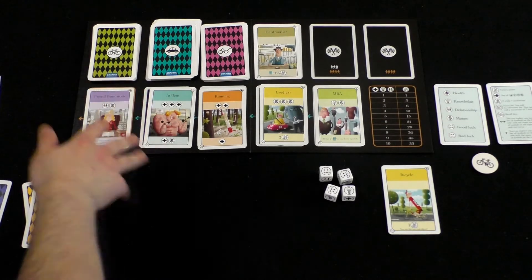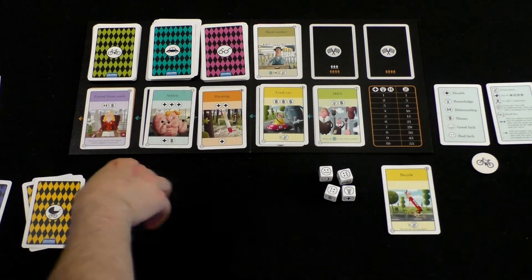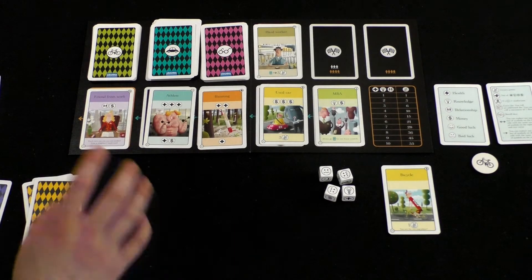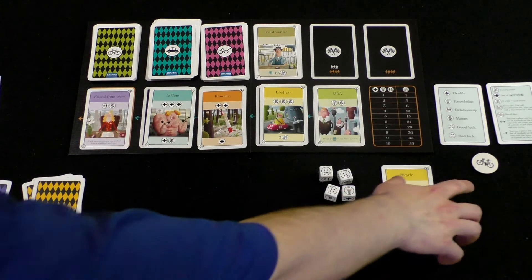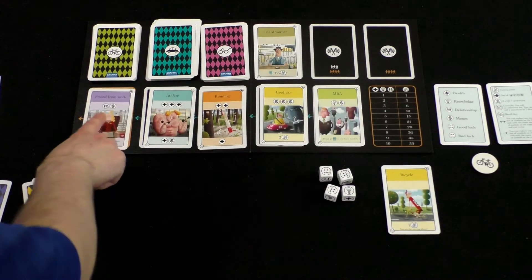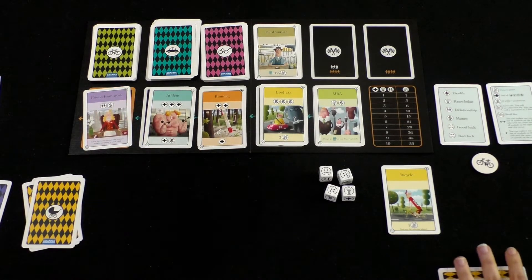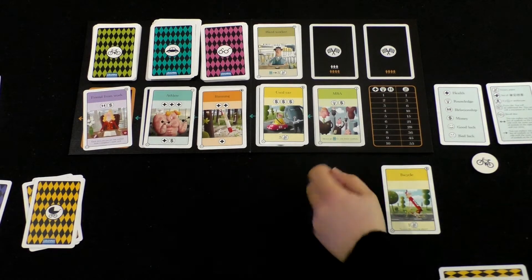In a two-player game, the only difference is before you refill the array with cards, you're going to discard the most left card at the end of every turn rather than at the end of a round. In a four-player game, when it comes back around to the start player, then you would discard the leftmost. But in a two-player game, you always discard the leftmost card at the end of the player's turn. Go ahead and roll your dice — we have four dice to start, but there is the possibility to earn more later.